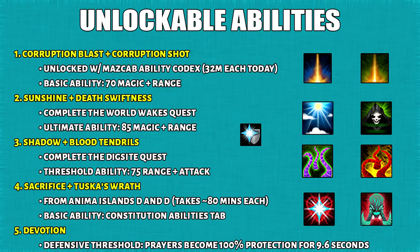To summarize this list, what you're gonna get are: A, the Corruption abilities; B, Sunshine and Death's Witness; C, Tendril abilities; and D, Constitution basic abilities. One ability I'd like to add to this list is Devotion, which is unlocked the same way as the Constitution abilities. Basically this threshold turns protection prayers to 100% for 9.6 seconds.